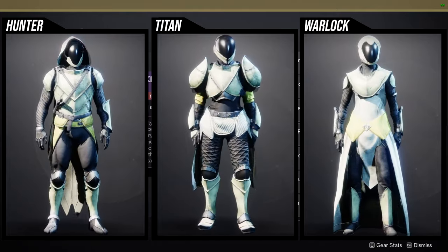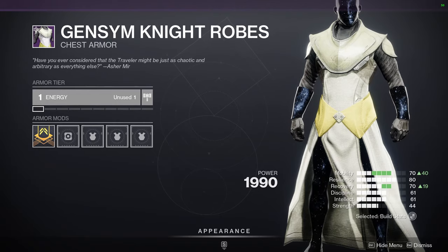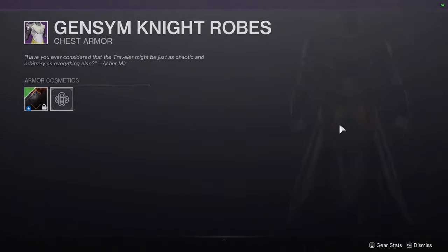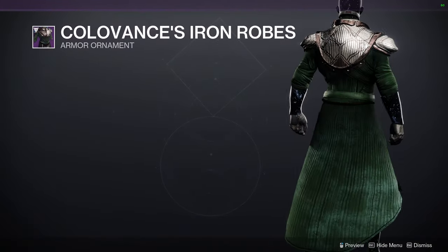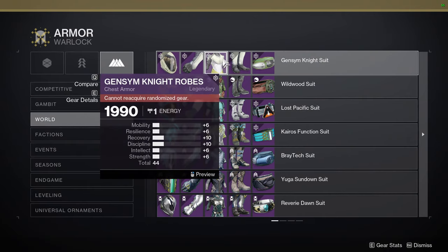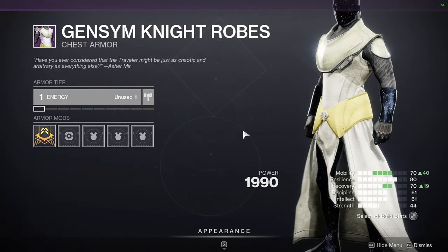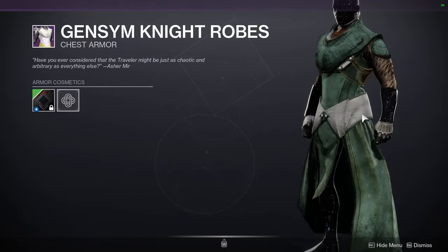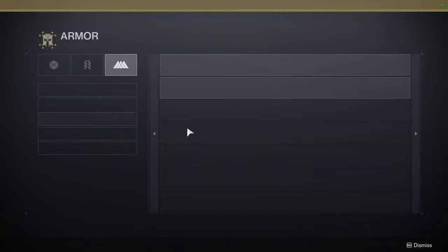For Warlocks, I'm not the biggest fan of the helmet — it looks kind of weird. I don't like any of it for Warlocks, to be honest. The arms may be decent, maybe the boots, but the bond is definitely terrible. And the chest piece — I'm not the biggest fan either. That said, this chest piece is actually the same as an Iron Banner specific one — almost a one-to-one in armor placement. So if you want something better, definitely go for that one. There's also this see-through armor piece which personally looks a bit goofy, but I don't think it's the worst piece ever.